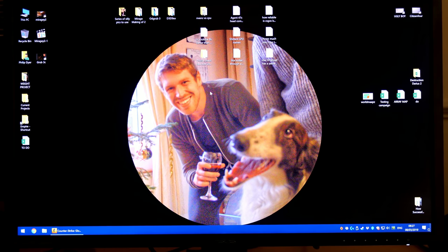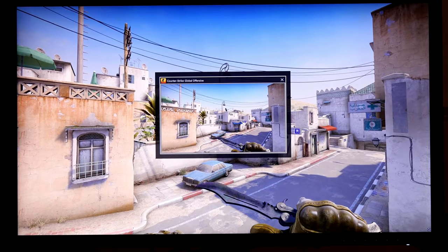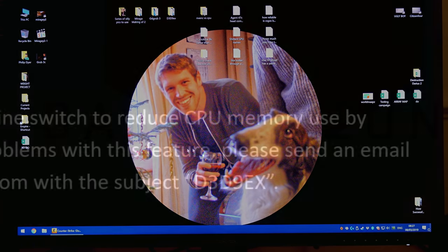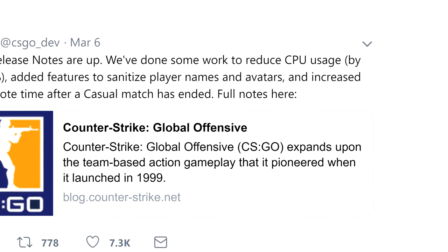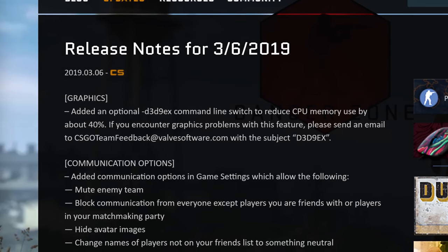Since then I've tested it out a bit more and discovered that, with the setting enabled, alt-tabbing IS instant for me, but only if I leave it a few seconds before doing it every time. Also, I hope that Valve clears up what they mean by CPU memory, because right now it's spawned far too much speculation for my liking. Anyway, I've already covered that bit in the first update.